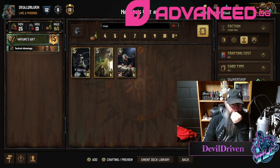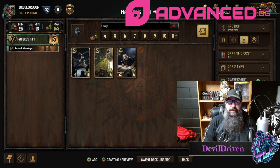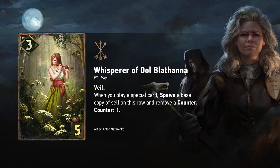It only being a six makes it kind of tough, but if you can get this to stick and get a Vernossiel getting even more elves on the board for Deadeye ambush — good luck, you'd better bleed the hell out of this deck. If you see Deadeye you gotta win or your whole board's toast. The Dolblathana Whisper: three strength, five provisions, has Veil so you can't lock it. When you play a special card, spawn a base copy of self on this row and remove a counter — counter starts at one.